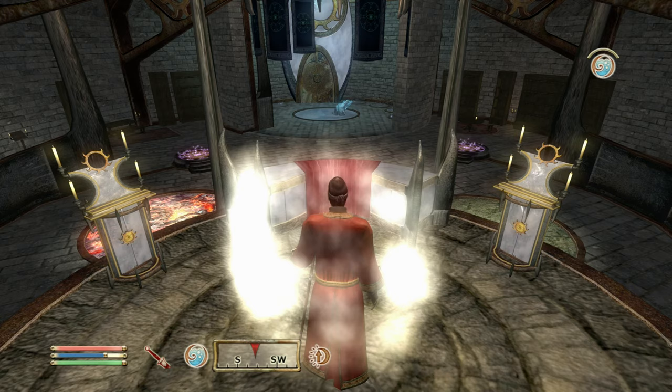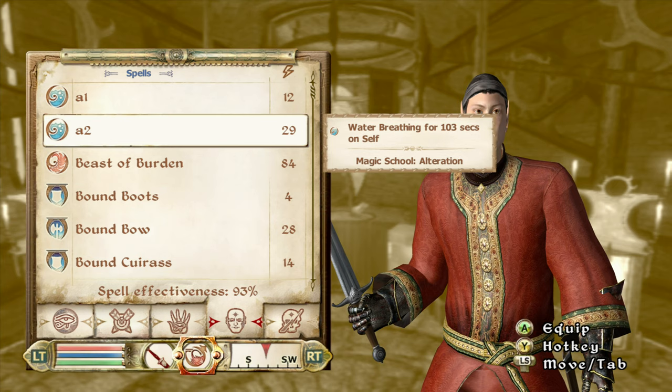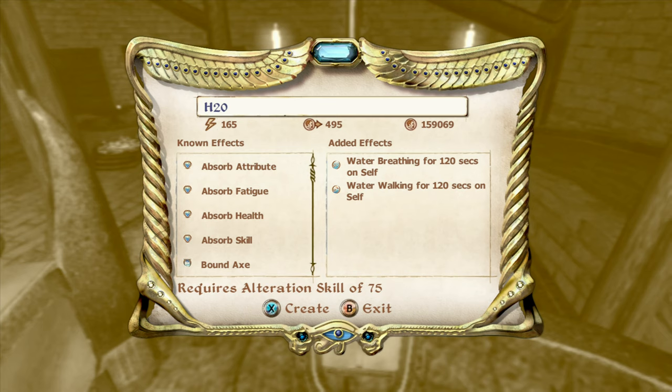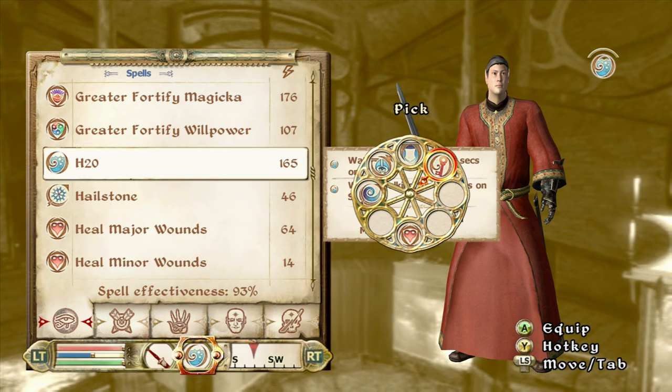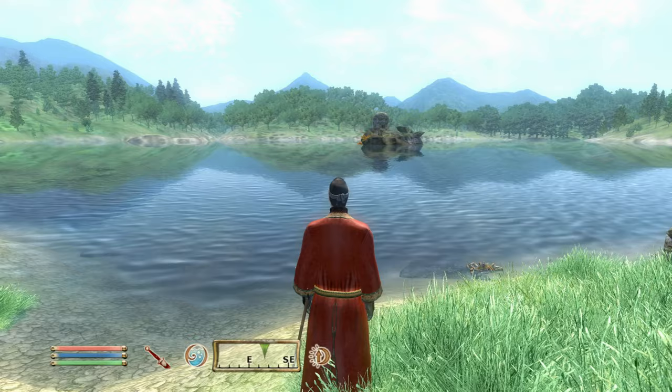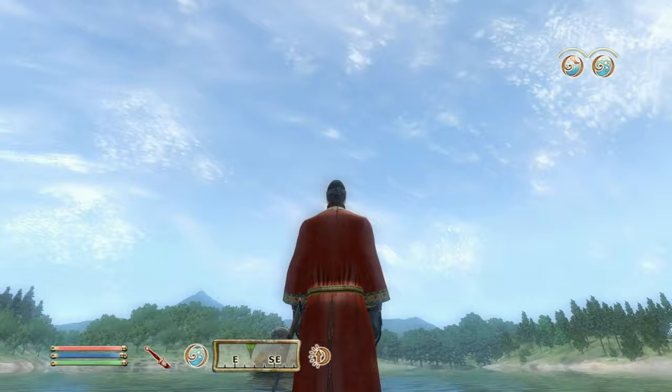Now for boosting Alteration — you only have to get it to 75. At level 25 use Water Breathing for 43 seconds, level 50 Water Breathing for 103 seconds, and at 75 I use Water Breathing and Water Walking combined for two full minutes — I call it H2O. This is a spell I keep at all times through all playthroughs. Just come in and boom — who needs to be an Argonian when you can make spells?